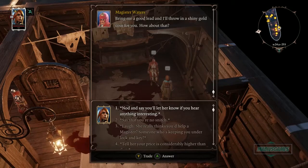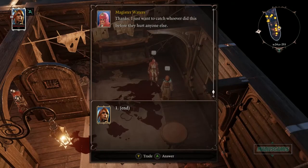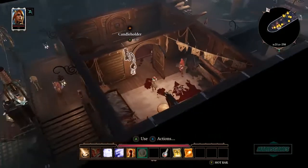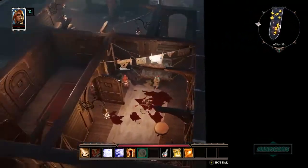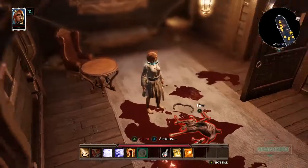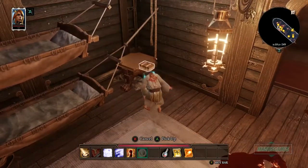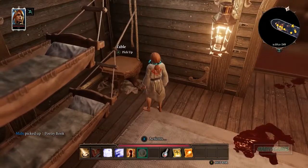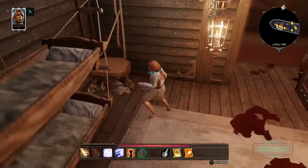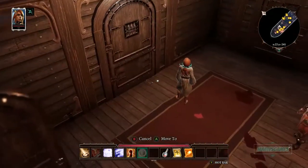'I could use someone to keep their ears open among the passengers — sometimes they clam up in front of a uniform. Bring me a good lead and I'll throw in a gold coin.' Since murder is wrong and I'm playing lawfully good, I nod and say I'll let her know if I hear anything. Her attitude shifts a little — I need to be careful about pressing red dialogue options.